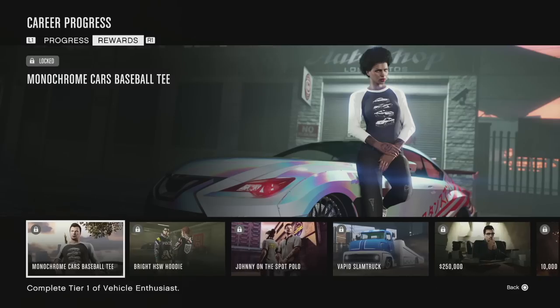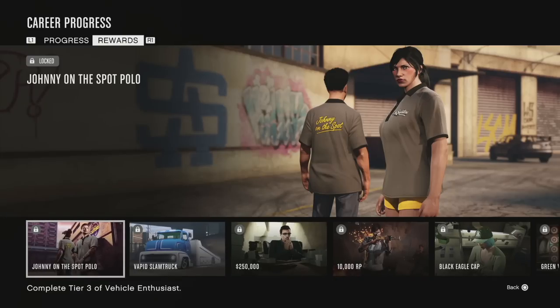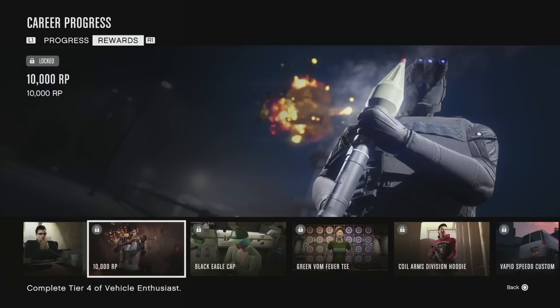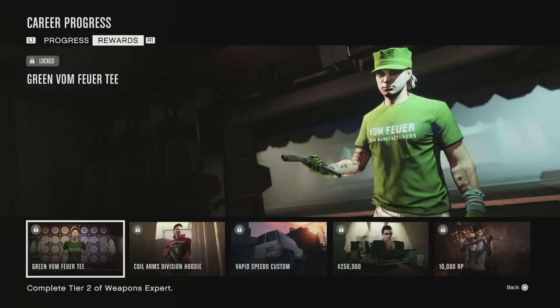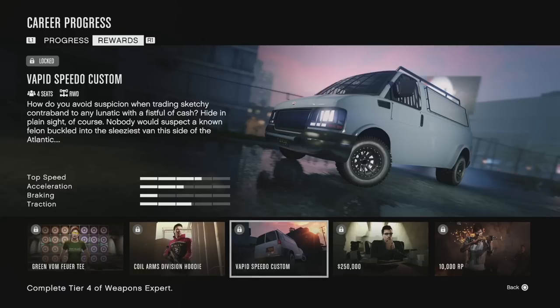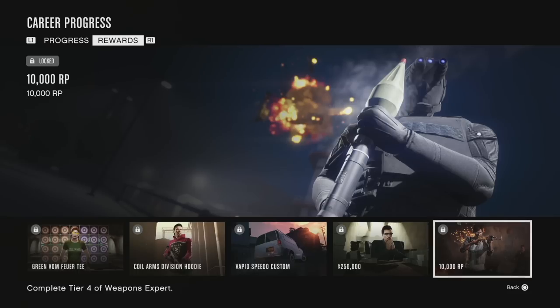For Vehicle Enthusiast you get the Monochrome Cars baseball tee, the bright HSW hoodie, the Johnny on the Spot polo, and the Vapid Slam Truck — all for free alongside $250,000 and 10,000 RP. For Weapons Expert you get the Black Eagle cap, the green Vom4 tee, the Coil Arms Division hoodie, and the Vapid Speedo Custom for free, plus the money and RP.